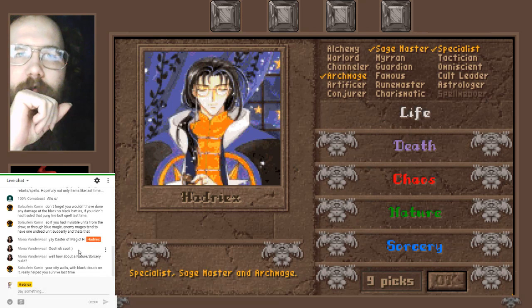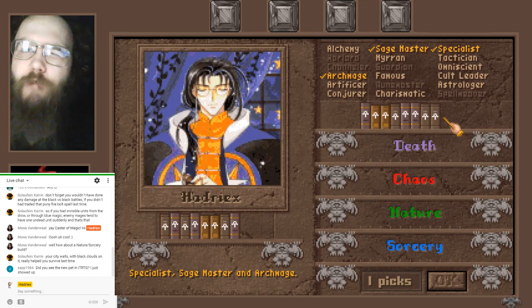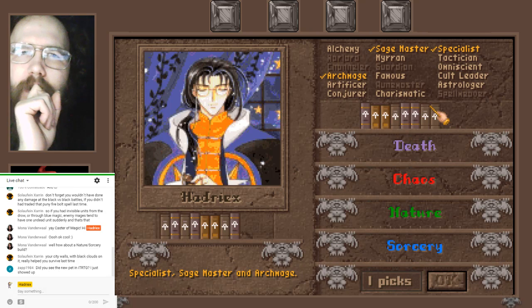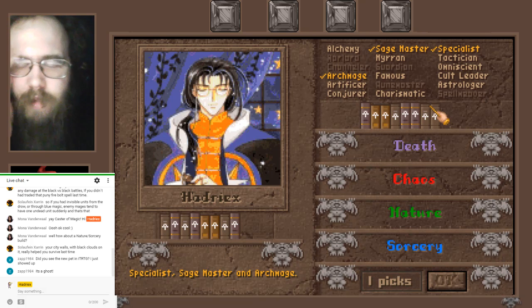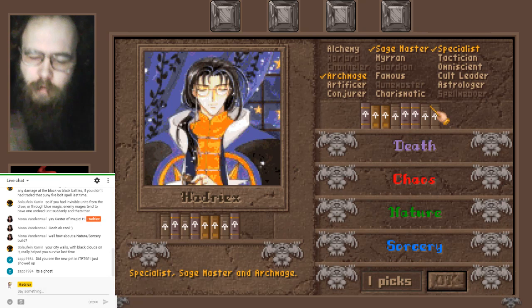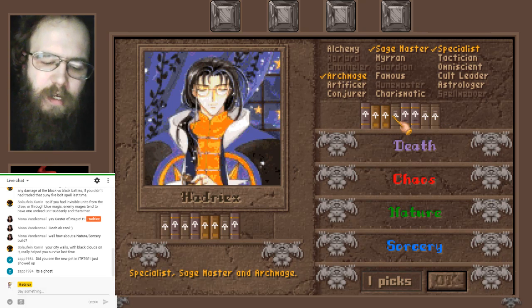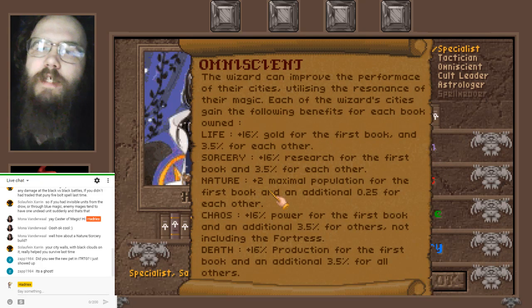Dark Elves have a naturally invisible unit and I was contemplating builds around that. Weirdly, of all the schools of magic, if you're not doing Sorcery for Focus Magic, Life magic and Dark Elves sounds really strange but I keep coming back to it. Stream of Life is the only spell in the game that increases population growth — which counters the Dark Elves' biggest weakness. You could also take Omniscient with a Nature book to offset their slow growth rate.